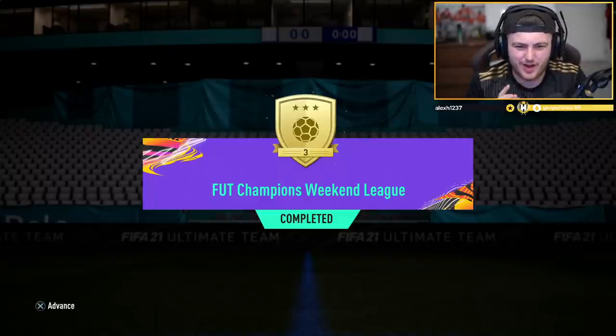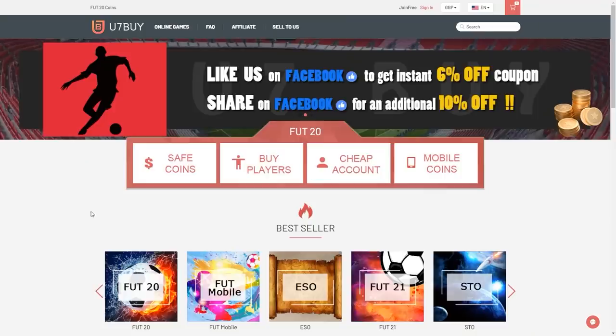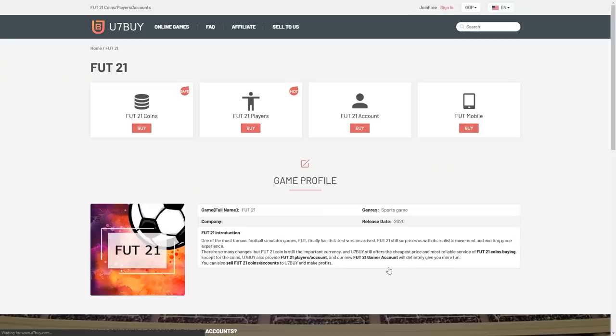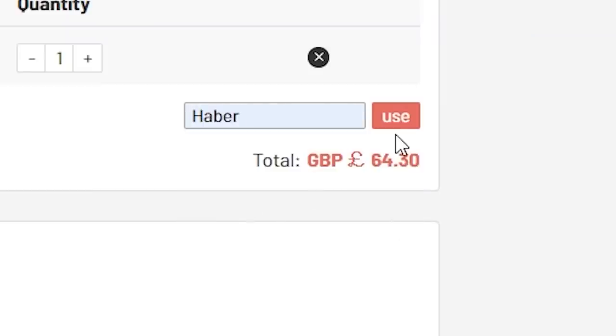Good morning, welcome to all Team of the Seasons in player picks for our rewards. For cheap, fast and reliable FUT coins, check out u7buy.com — there's a link in the description. Use the code HABER to get yourself a discount on all of your orders.